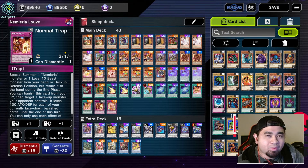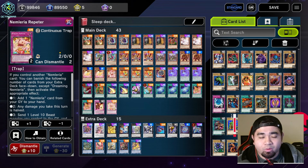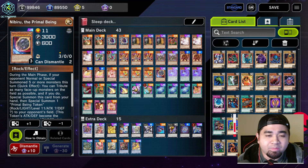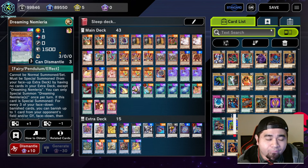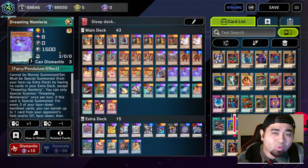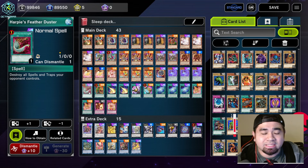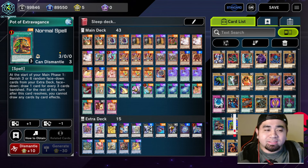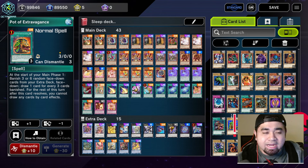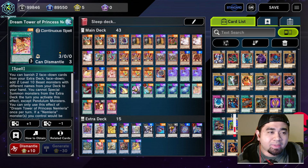Trap cards are basically useful for this deck as well, because in case your opponent survives the second turn, trap cards will help you out. That's why we're running 43 cards. One copy of the Vivid, three copies of Dreaming Nemleria, plus a copy of Sweet Dreams are basically your starters. I was running Thrust before, but maybe run one Thrust and remove a copy of Lightning Storm — though Lightning Storm nowadays is pretty good. The Harpie's Feather Duster is a bit redundant, but it's your choice. For pot cards, we're just running one of each — Extravagance and one copy of Prosperity.